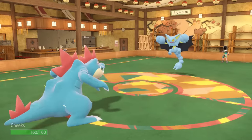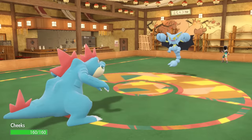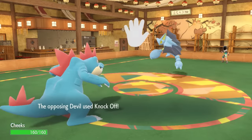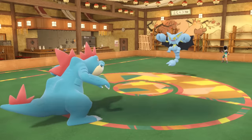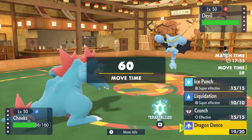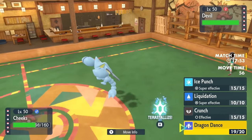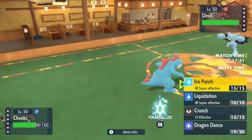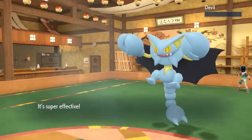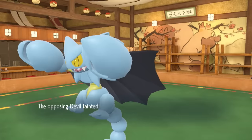The Gator is looking pretty promising. They stay in and go for Knockoff, trying to get rid of that Life Orb — and they succeed. However, I'm now at plus one attack and speed, looking faster than their entire team barring Choice Scarves, and I have all sorts of coverage. Most importantly, I've got Ice Punch for the Devil, and we're going to freeze over Hell today.